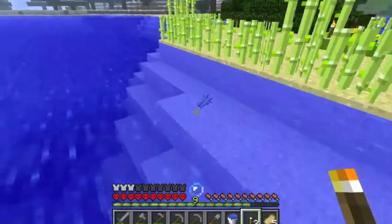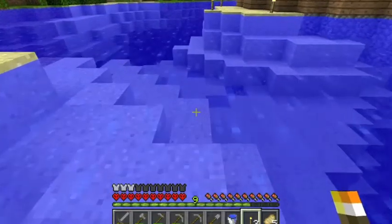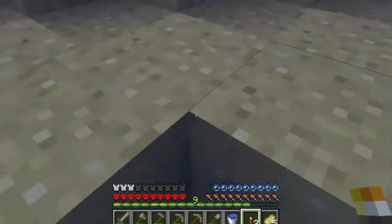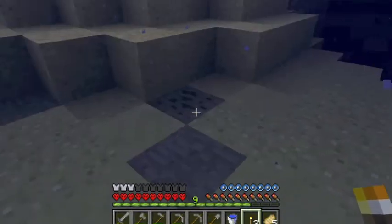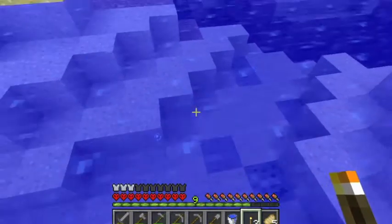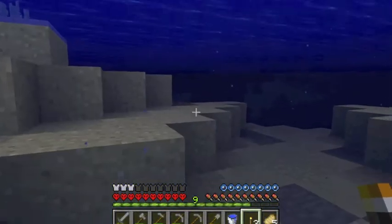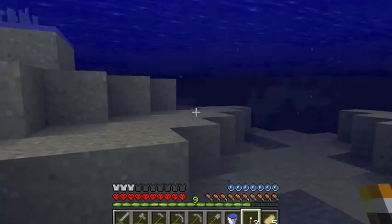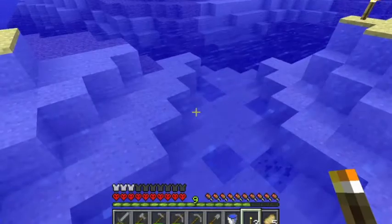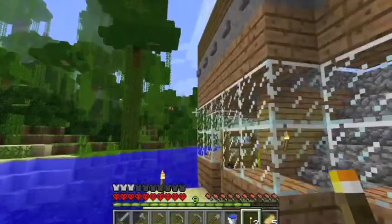I survived the first major encounter with death with this snapshot, which is not that major. Where do we find the wither boss, I guess? But apparently the undertow right here is so huge that I can't swim back up. I think what's happening is that this block right here is a down current, and it's not being filled in even though normally it would be. So you get this weird downward current that sort of sucks you down — not good.